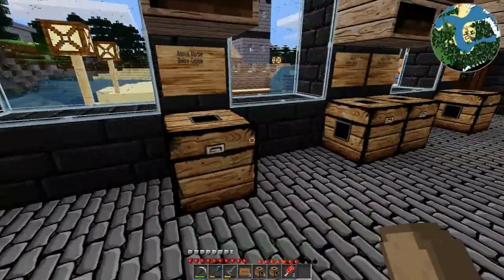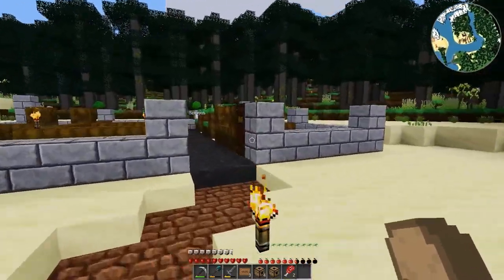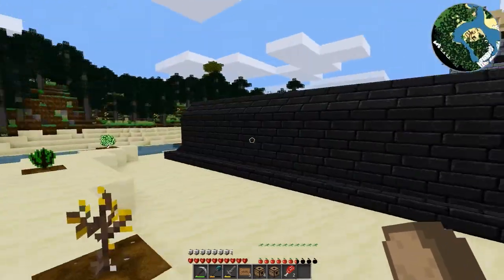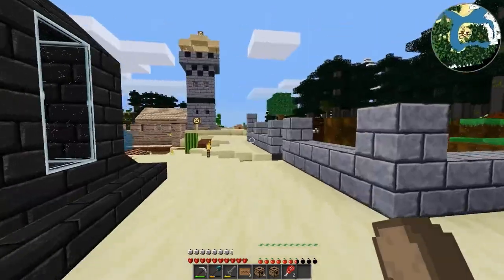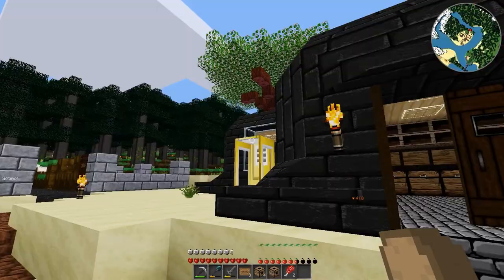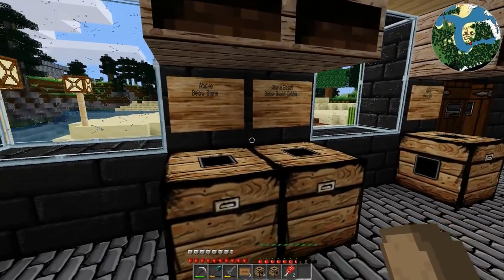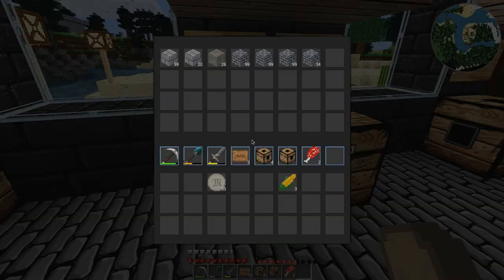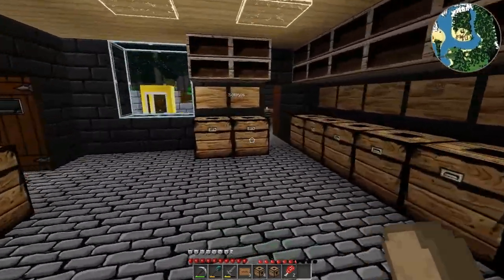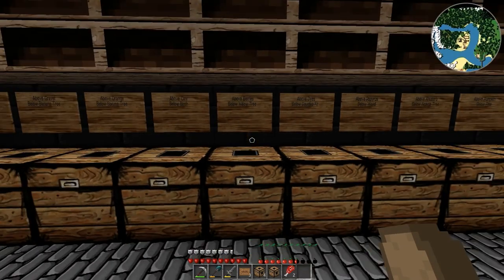I moved everything else over, so it's kind of arranged differently — not that that really is that big a deal. I will make this offer to you guys, my viewers, because you guys are obviously the best. Feel free to head over — linked in the travel center and everything — and stop into the warehouse. If you need anything, help yourself. There's tons of stuff in here and I'd hate to see it all just go to waste. That said, however, please don't come in here and just grab everything.